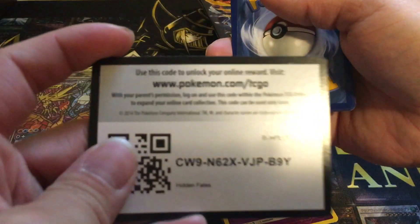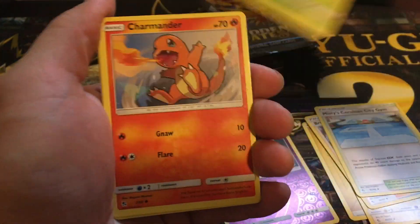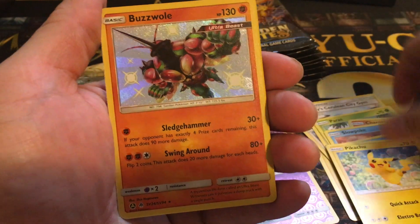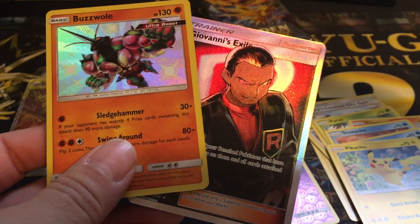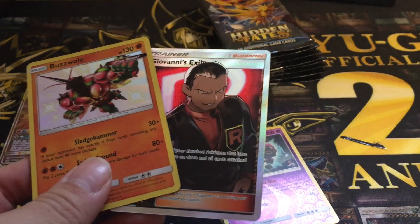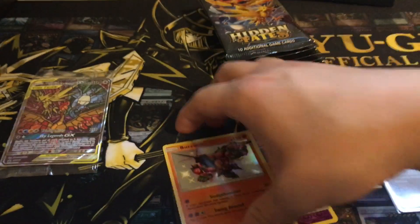I think this is like my favorite set, along with Shiny Legends — I think that's part of my favorite too. So you can slow roll this one. Oh, shiny Buzz ball nice — shiny Buzzwole — and oh, Giovanni's Exile! This is why I love Hidden Fates, because you can hit two in one pack, which is amazing. That's why Hidden Fates is awesome and why I want to buy all of them. That's two hits already — that's pretty good.